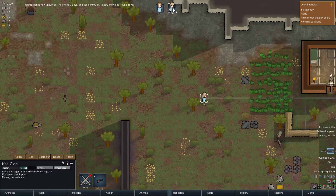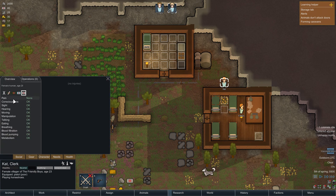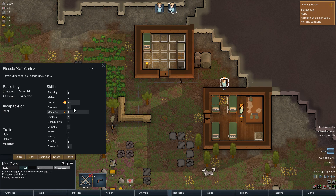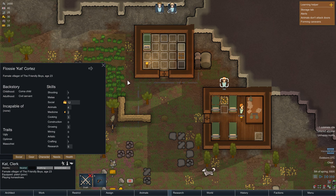Pound Town. Brilliant. Holy shit, we got another guy! Oh yes! Okay, let's see who this is. So she's in no pain, she's happy and everything. What's her character all about? She's a very sociable person - she's a socialite. Basically the Paris Hilton of Pound Town. Female villager of the Friendly Boys, age 23. Oh my God, how old am I? 54. What the fuck? Okay. He hasn't got long left to live then. But it's fine - we can continue our colony through Flossy Cat Cortez, who is a 23-year-old female villager.